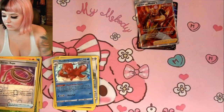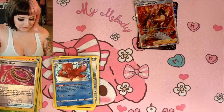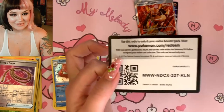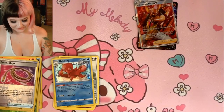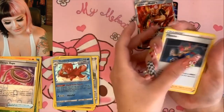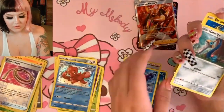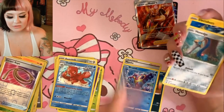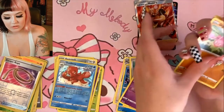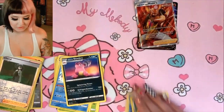We got an Octillery — I haven't seen that card in a while. We got an Electivire — watch me, the rares are gonna be an Electivire now that I talked about it. It's gonna be like 'You wanna keep talking smack?' Electivire. A Crawdaunt — the fish — I don't like that one. We got an Electrabuzz, Bellossom, Togedemaru, Salazzle, and Cheryl for the reverse holo, and then for the rare a Galarian Slowbro.